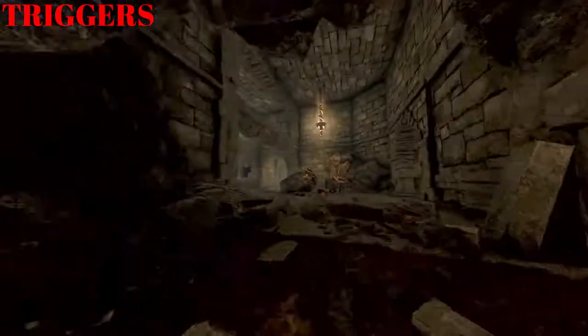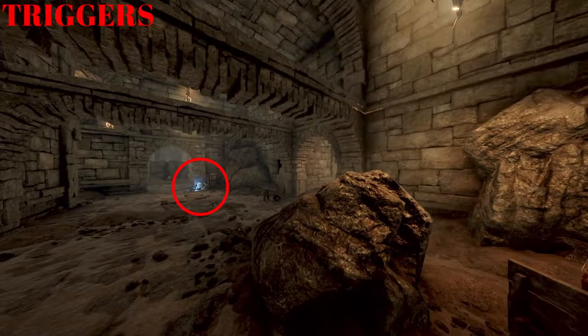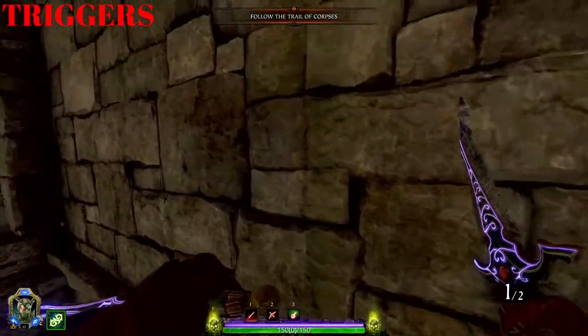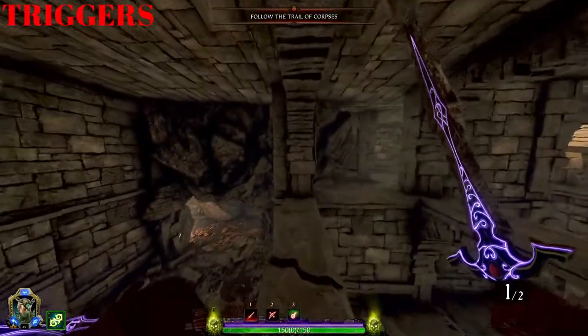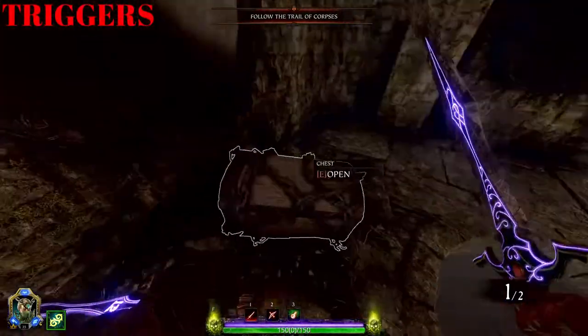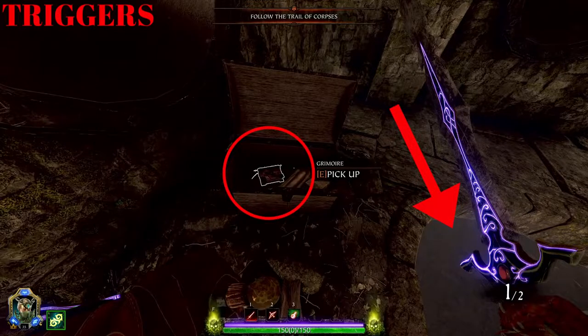Before we do a bit more parkour, check the other side of the room. To get the next grim we need to jump onto the dead body, onto the rock, onto the little ledge, and then finally across this last gap. Proceeding to the end of this corridor you will find a chest — in the chest is the grim. Once collected, drop down the hole on your right.